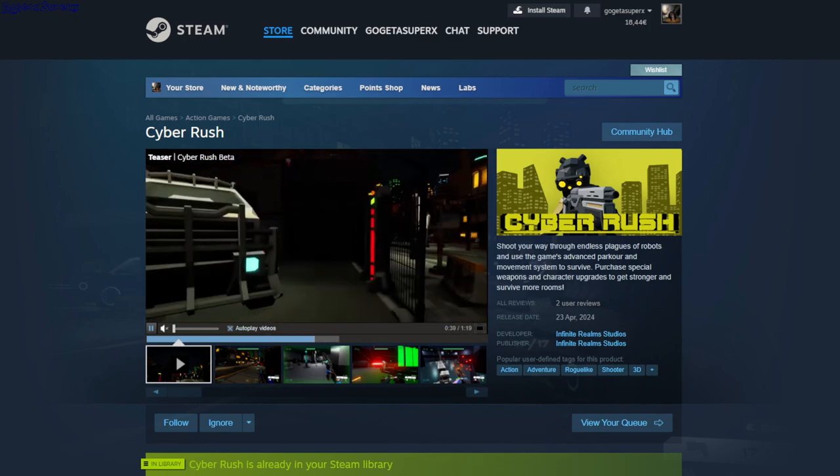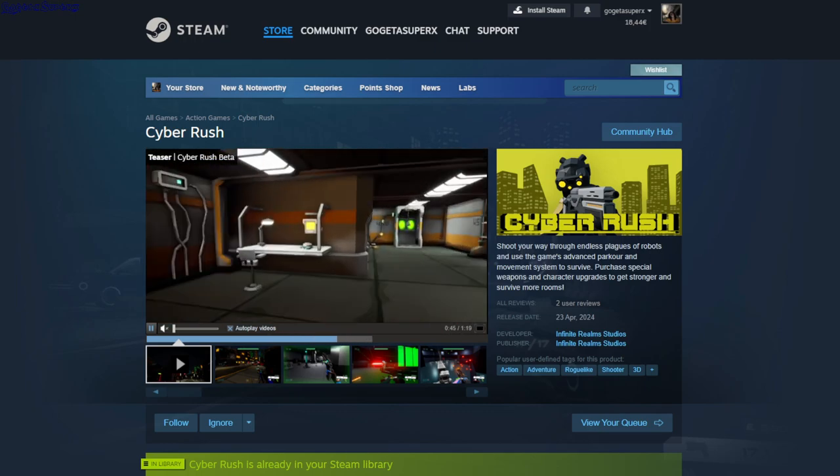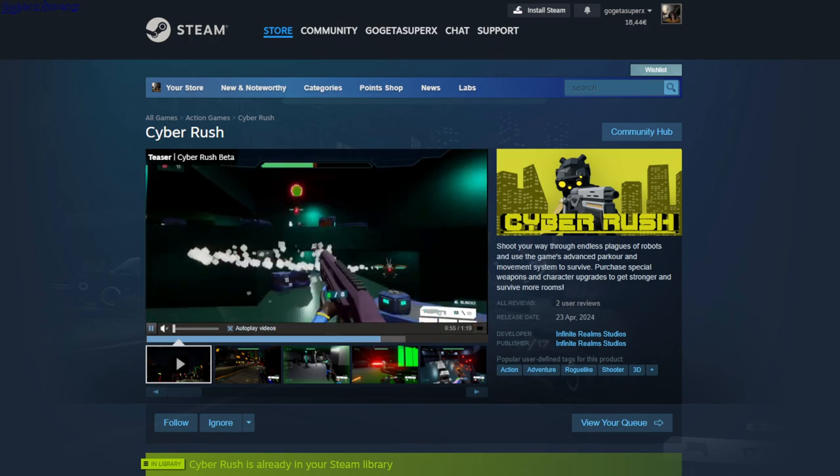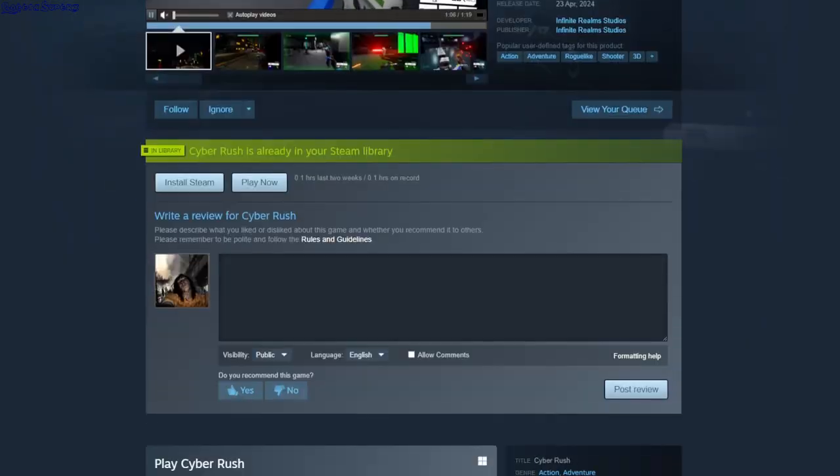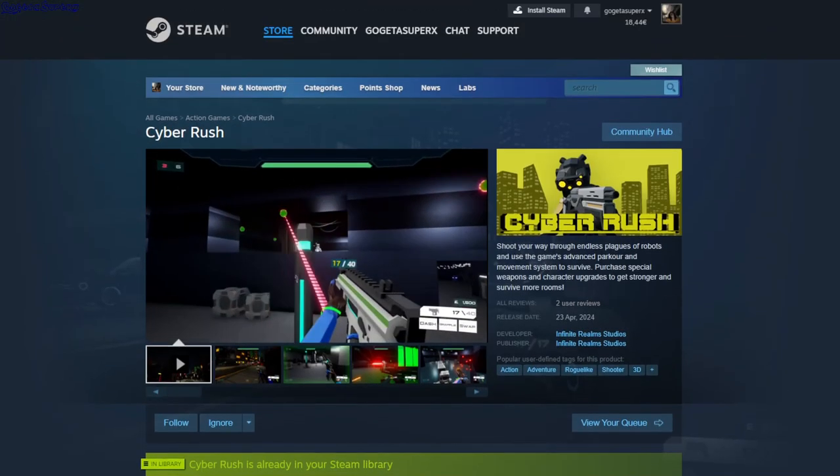Cyber Rush — in this game you can jump and dash and jump multiple times off walls. You have a weapon and you shoot enemies. I didn't play it much. This one is also free to play.